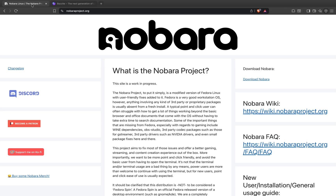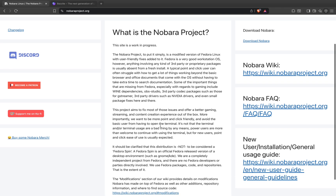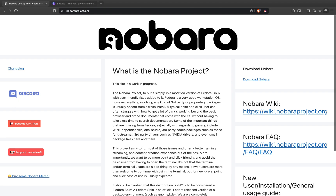First up, Nobara Linux. Created by Glorious Eggroll — yes, the legend behind Proton GE — Nobara is basically Fedora on performance boosters. You get pre-tuned kernels, cutting-edge GPU drivers, gaming codecs, OBS fixes, and a ton of patches that usually require long nights of searching forums.